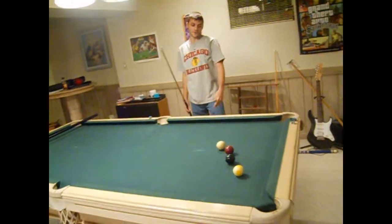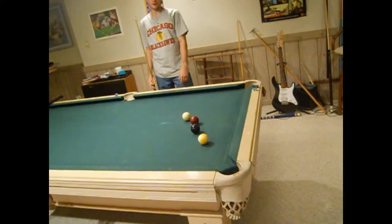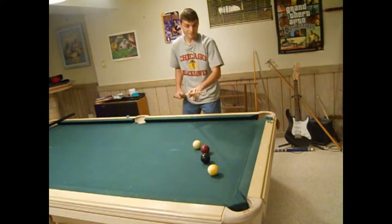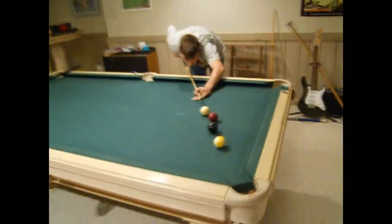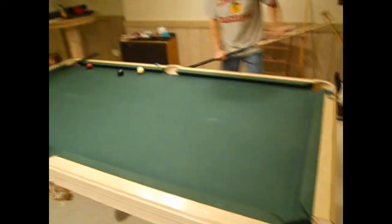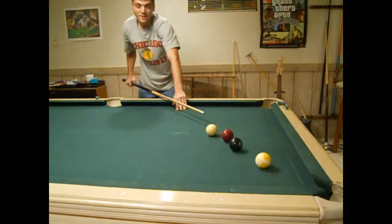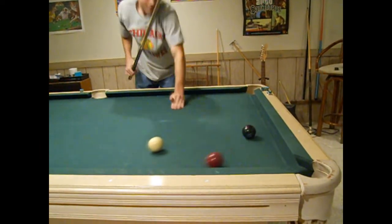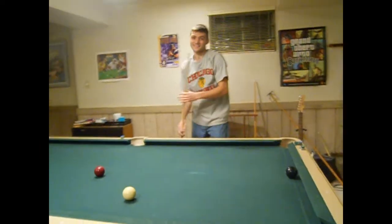Alright, so this is a hustler's trick. You can see the balls in the way in — there's clearly no way I can make the 7-8-9 combination. But with a little magic, maybe I can. Let's see what happens. This guy just got hustled. Let's see how this happens. What a dumbass!